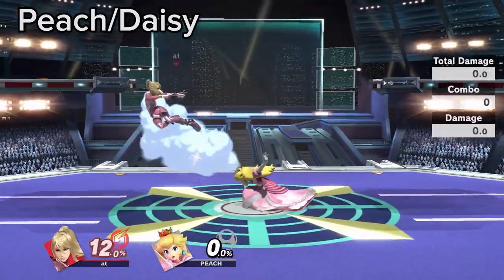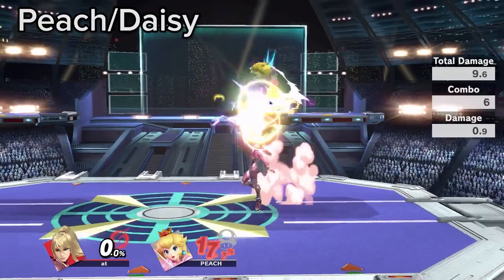Peach and Daisy have a fast dash attack that can punish underneath Zare. In these spacings, it is best to use Nair.